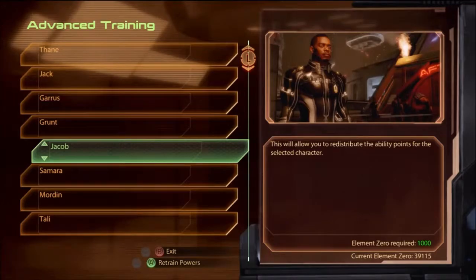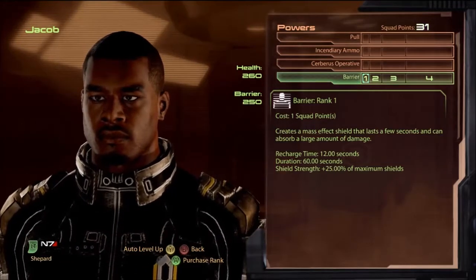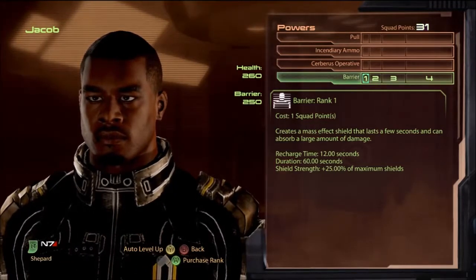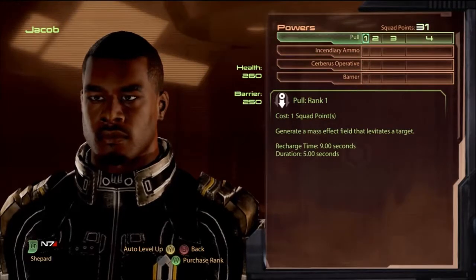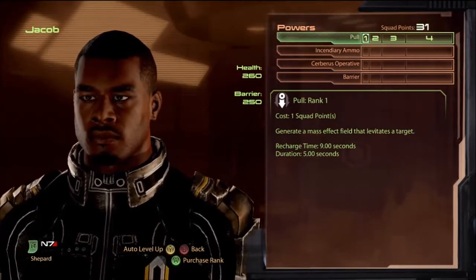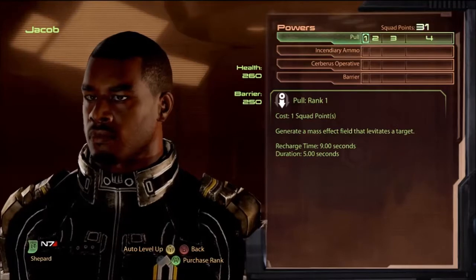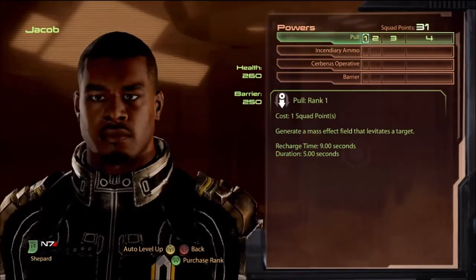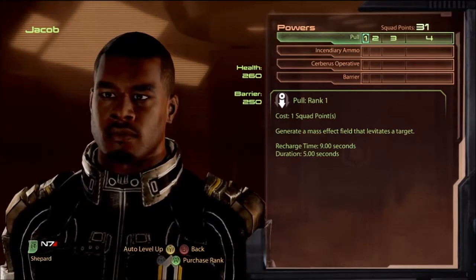Jacob — I think there's really only one good way to build him. Barrier is terrible for the same reason as Grunt — squad mates automatically use defensive powers no matter what, so he ends up spamming it and gets taken out of his good power, which is pull. Jacob and Miranda are unique in that you put points in all their powers without needing unlocks like other squad mates.